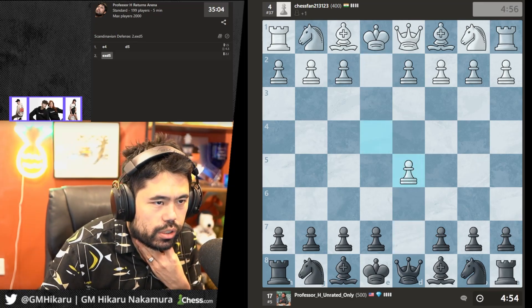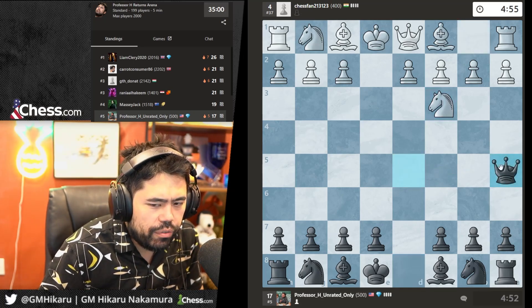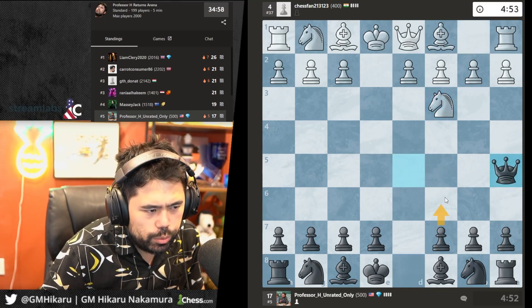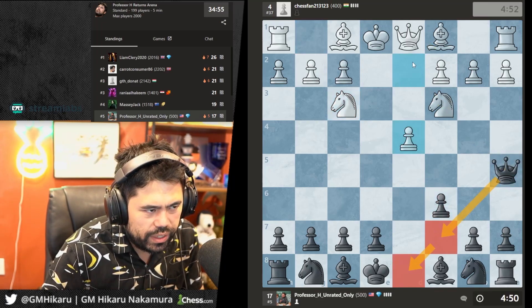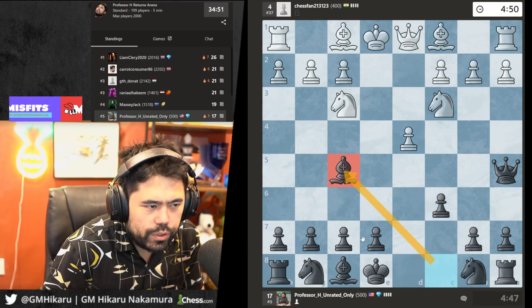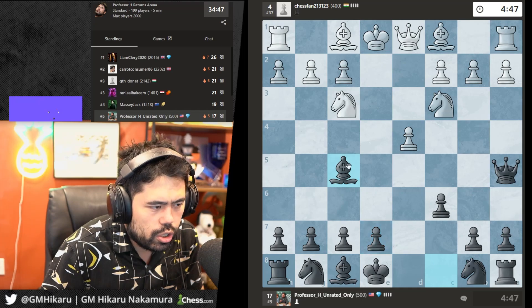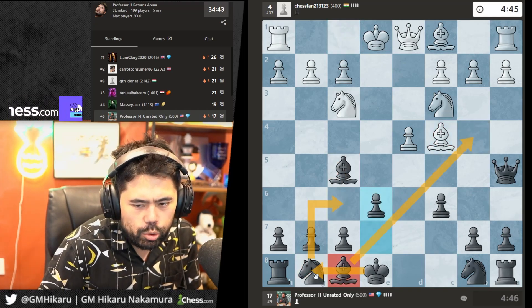I'm getting black every game, which is kind of annoying, but it is what it is. I'll go Qa5 — the main thing with the Scandinavian is you push the pawn and make sure you never get killed on the diagonal. Always have those squares available — got to be very careful not to hang the queen. Very similar to the Caro-Kann: bring out the bishop and the knight, one two three four, bing bang boom.